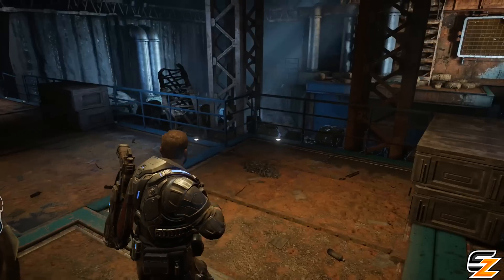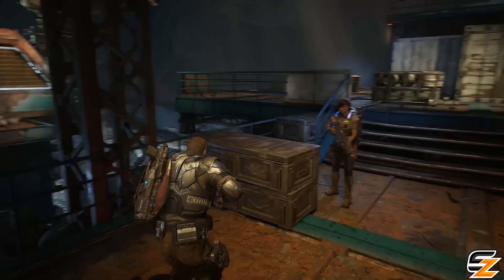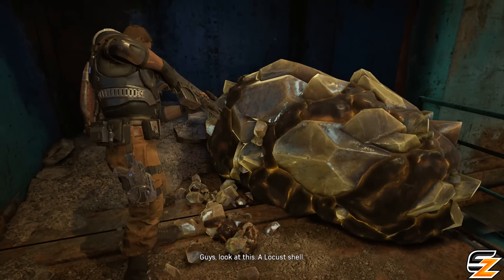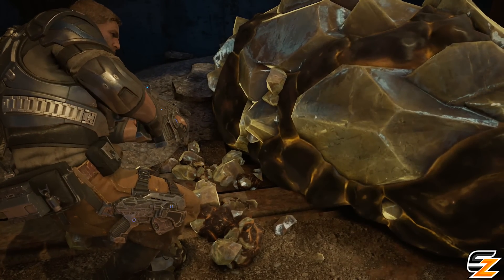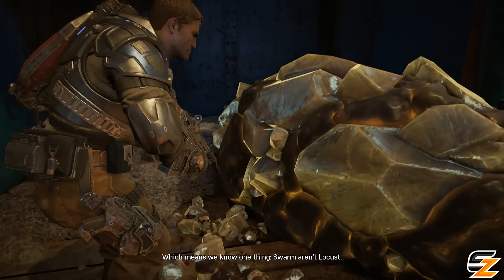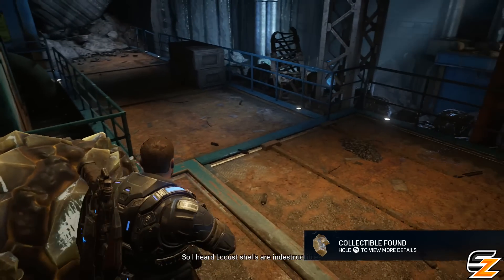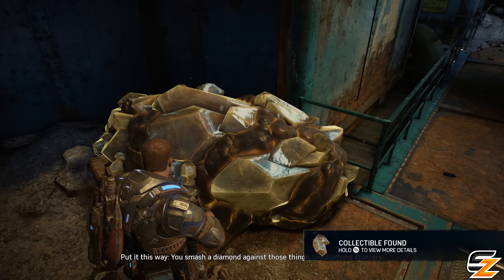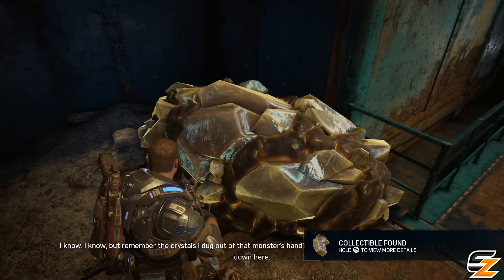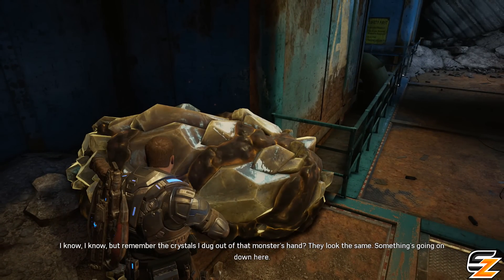Look at this — is this a collectible or what? I think we have to interact with it. Guys, look at this — a Locust shell, still intact. Which means we know one thing: Swarm are Locust. So I heard Locust shells are indestructible? You smash a diamond against those things, the diamond shatters. But remember the crystals I dug out of that monster's hand? They look the same.